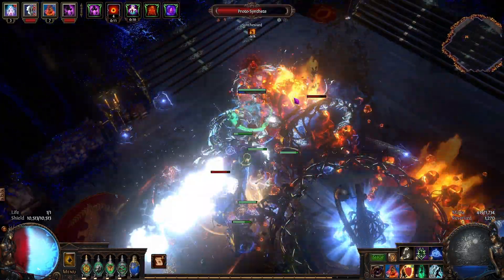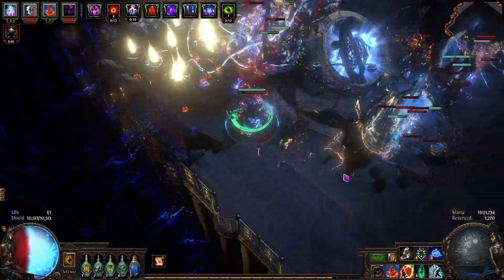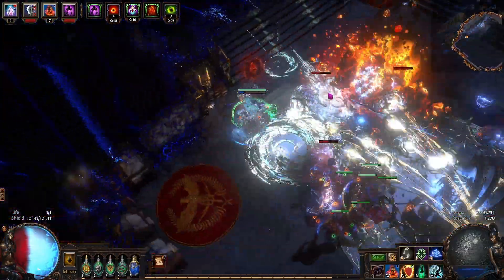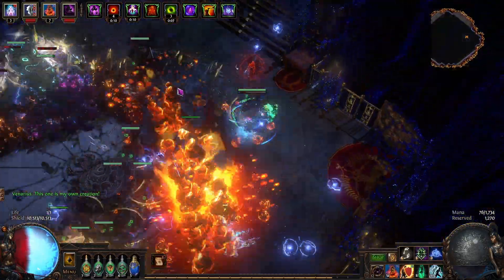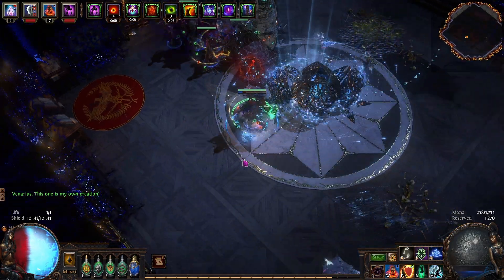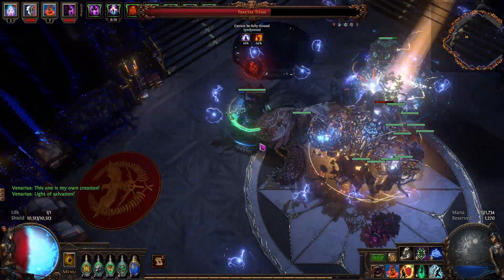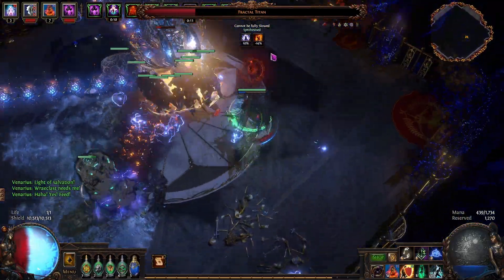I've got a Cortex map playing in the background - it's nice because it has a thick juicy boss fight plus some minions to clear, so you can see a bit of both the clear and single target. It feels pretty comfortable to play. With 10k ES, four endurance charges up, and some fire resistance converted, you feel almost immortal and very rarely die on a build like this.